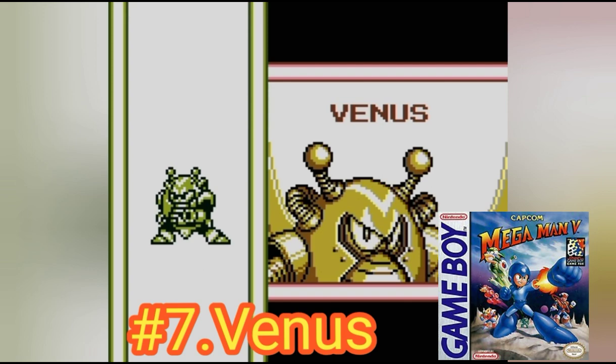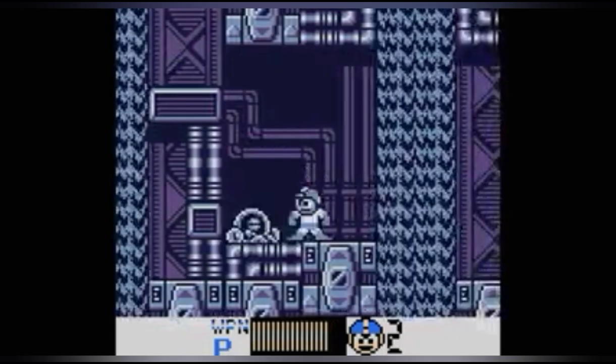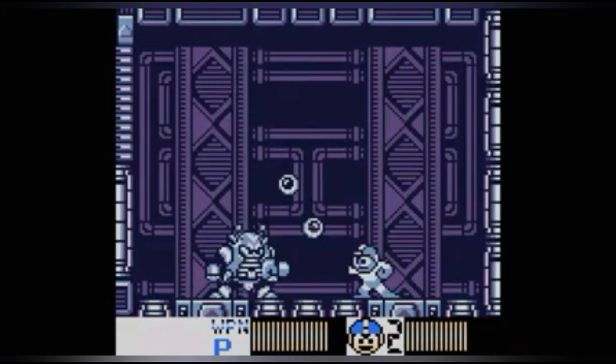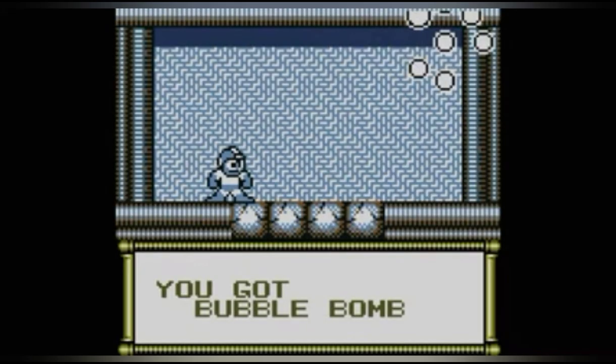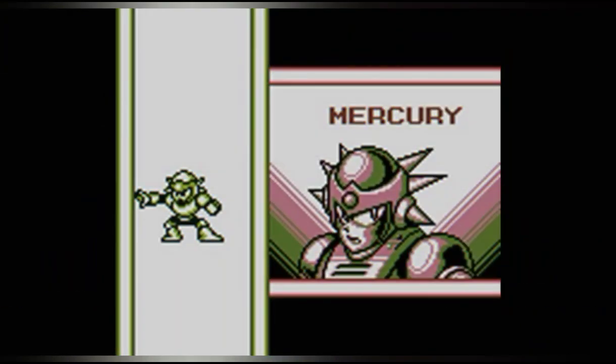At number 7 we have Yunus. His design is okay I guess. His level has waterfalls that make you fall through platforms and spikes, and a bubble spike section where you have to avoid the spikes and bouncy bubbles. His fight is pretty easy — all he does is shoot two bubbles around and jump around; if you shoot them, they explode. His weapon, the bubble bomb, is okay — it's basically a wavy bubble that explodes enemies and also cleans the walls.